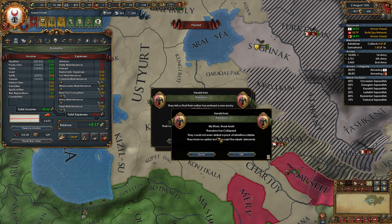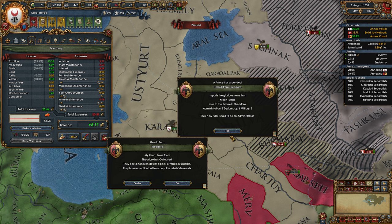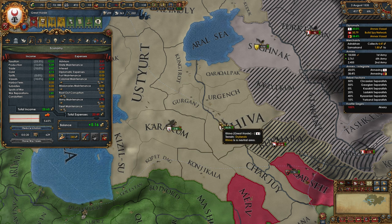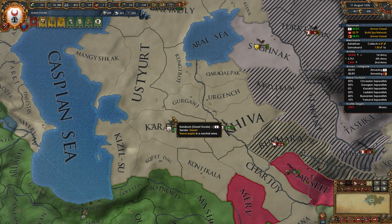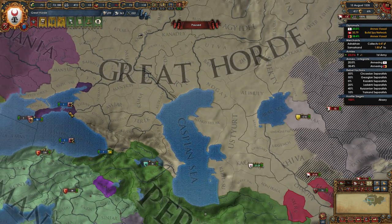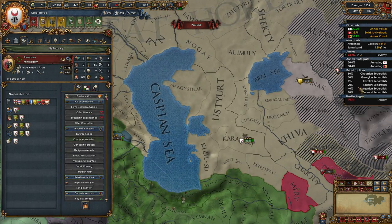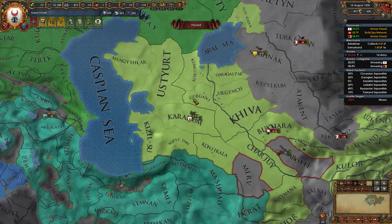Theodoro has just collapsed — they have entered a new era by adopting a new form of government. Our royal marriage has ended. They have a 5-6-5 leader — that's pretty good. Good job Theodoro, I'm impressed. Speed 4 — I just want to get these rebels taken care of. Theodoro is yet again being integrated, three per month, four per month. We're looking at May and May — look at that, it synced it up for me. Very nice of it, thank you game.